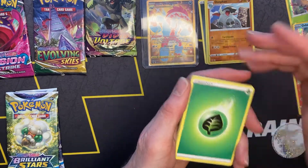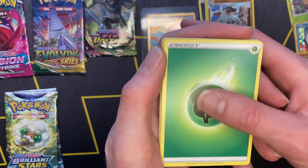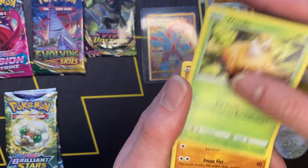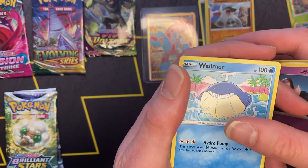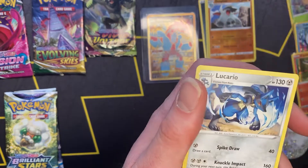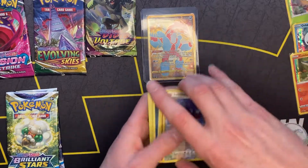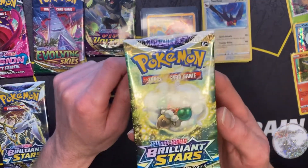I don't know if I'm going to be able to top that — that is a pull right there to start. Next pack, let's see — can we get second pack magic? Reverse Holo Swallow and a Lucario. So we did not get second pack magic, but that is totally fine. We still got the Obstagoon, so let's go into Brilliant Stars now.